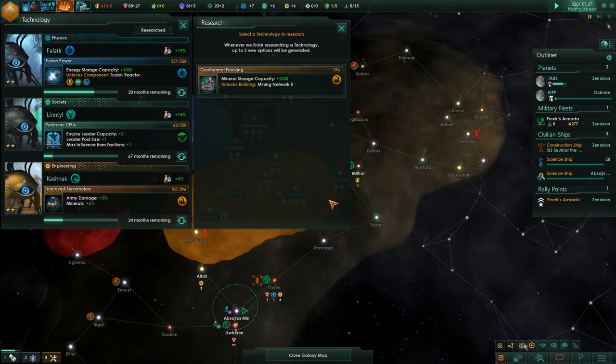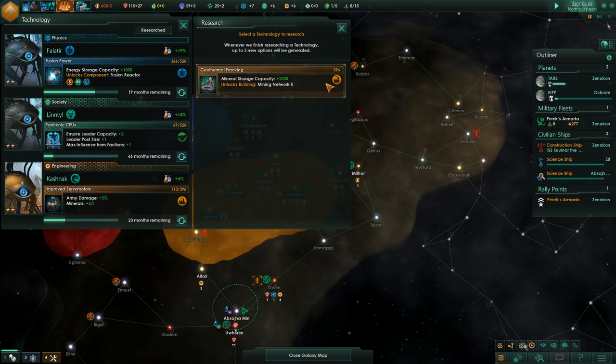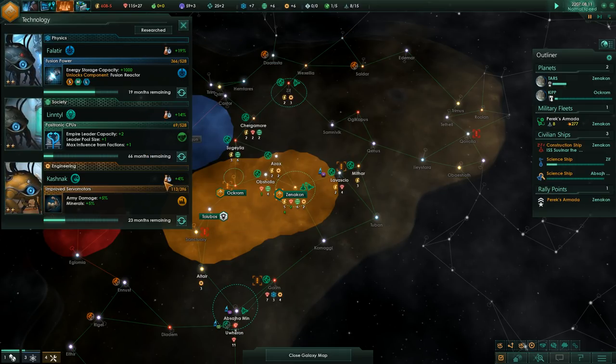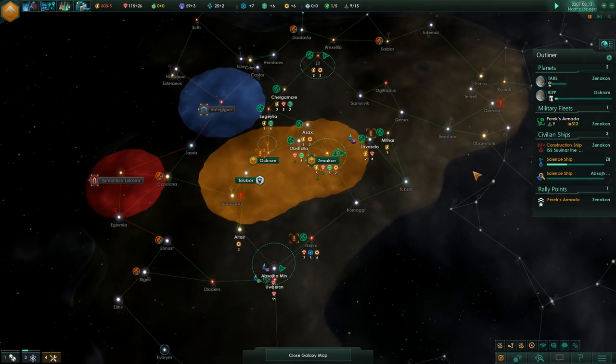We got a tech for free. I only get up to three new options that are generated, and it gives me just the one. Actually, this is already done — we're already researching this, apparently. Fascinating. Resource-wise, we are looking very strong.